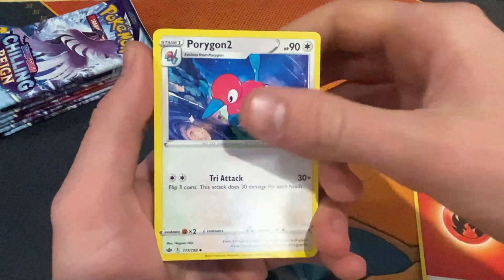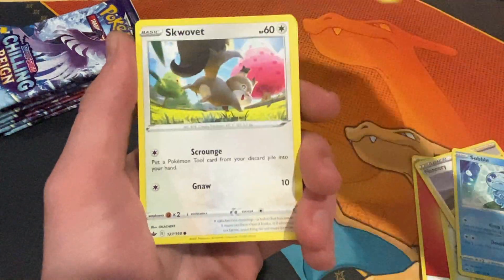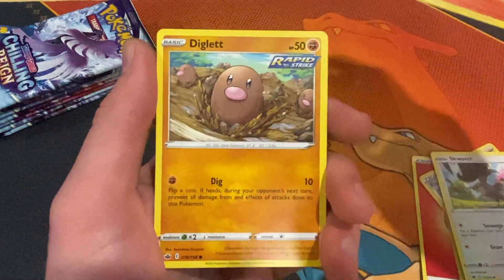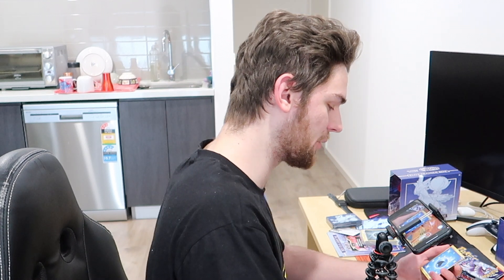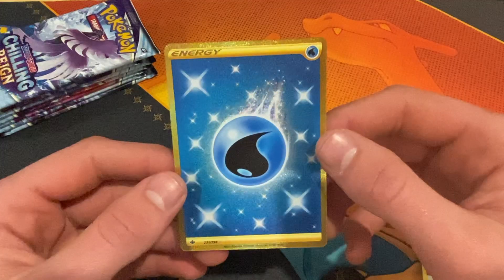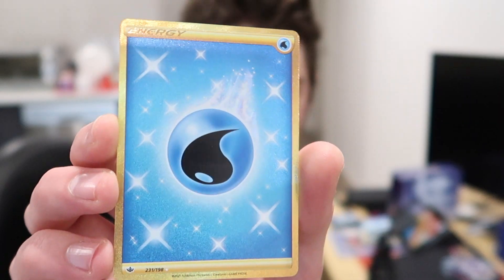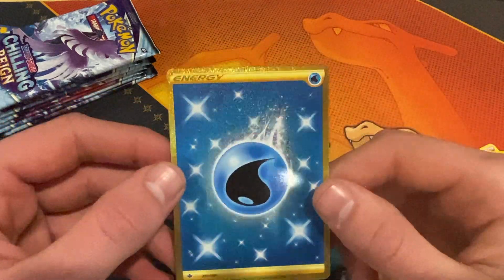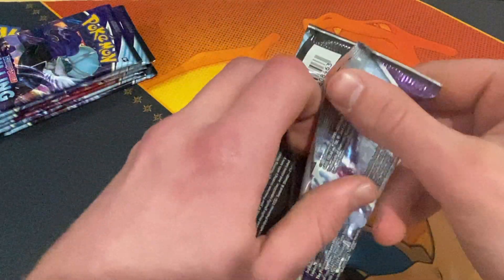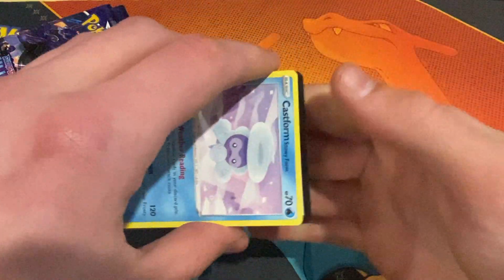Starting off with a fire energy in this one. Chilling Reign — what a set! We did open a booster box on the channel and got some really good pulls, that's why we're back here opening up more Chilling Reign. We've got the Lapras reverse underneath — and there we go — a gold energy to start off! What a great pull. Look at that energy card on the screen, look at the reflection on it. This is a really cool energy card — was not expecting that at all.